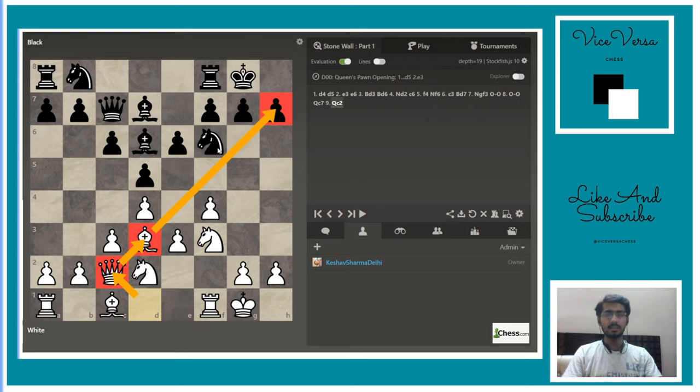There is only one defender. White is tending to play knight e5, and after exchanging with the bishop and if black takes with the f-pawn, the knight has to move and the h7 pawn is lost — there can be a good attack. There are different ways to play this opening: you can attack on the kingside, play in the center, or free up the knight protecting the c5 pawn and play c4.